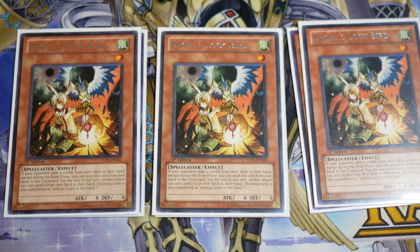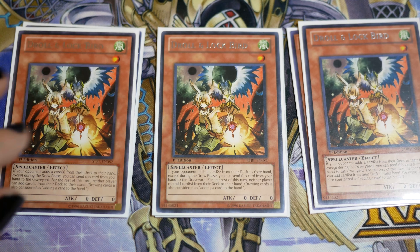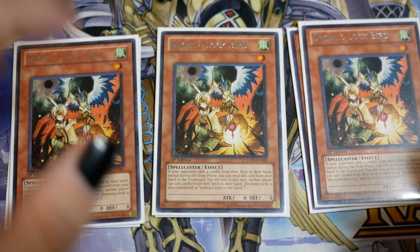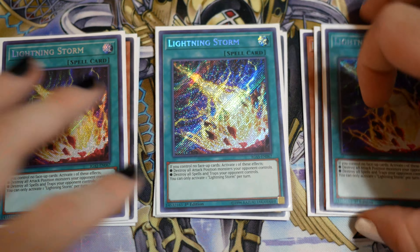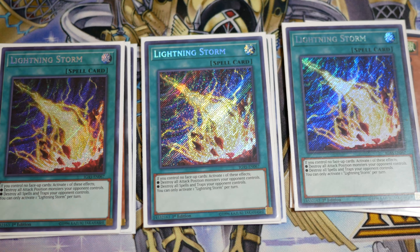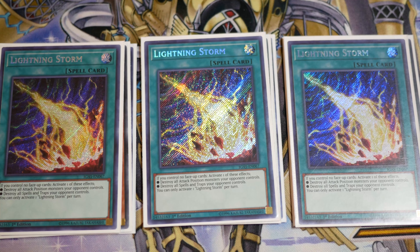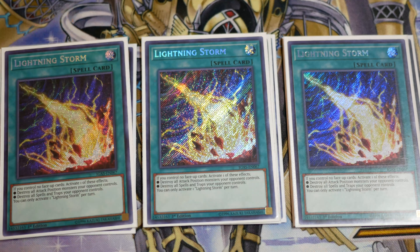Dimension Shifter is also insanely good versus Invoked — if they open with Aleister, it's super nice to draw them on their eyes and they can't search Invocation. Then we play triple Lightning Storm. This is the other going-second card in the side deck — super good against back row decks. I don't really side it versus combo decks. Lightning Storm really isn't that great versus combo decks; it's better versus trap decks because back row is just way weaker than monsters and harder to protect.